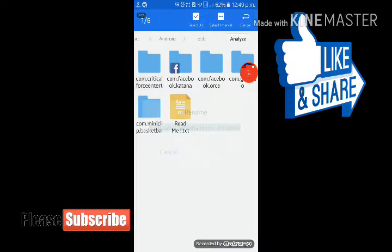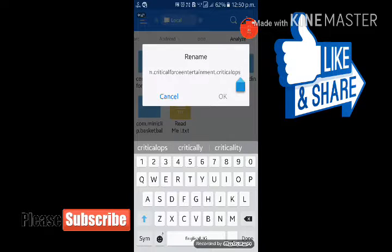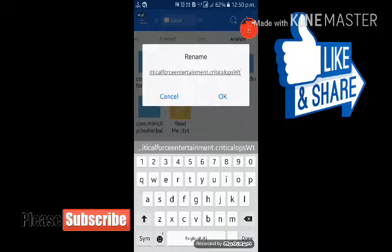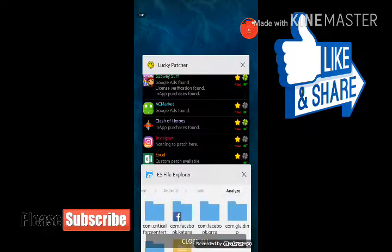Simply hit the rename button on that OBB folder. I'm taking the example of Gangster New Orleans, though I don't have the game on my device because I don't have enough storage. What you need to do is add something at the end of the name — for example, add 'wg' or whatever you like — so you can remember it later.